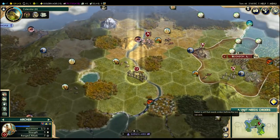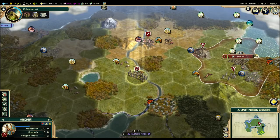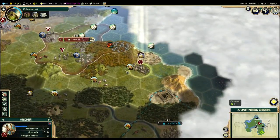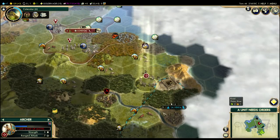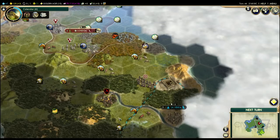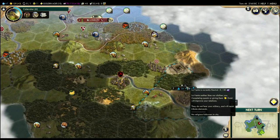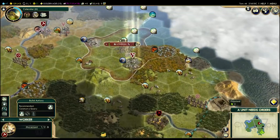So we're going to keep seeing what we're being prompted. Our archer wants to move. I'm actually just going to hit the spacebar, which is the same as hitting this button, and tell it to do nothing. I just want to keep spotting here while we keep moving our settler around. This archer, meanwhile, can make sure there's no more barbarians near La Venta. In fact, there's a camp here. Hopefully La Venta will get a quest to clear out this camp, because if we clear it out while there's a quest, we'll get 50 influence with them, which is awesome.